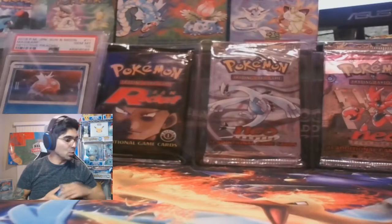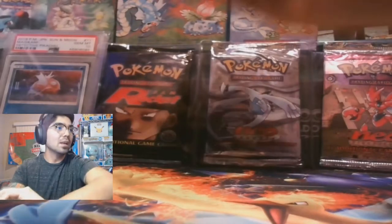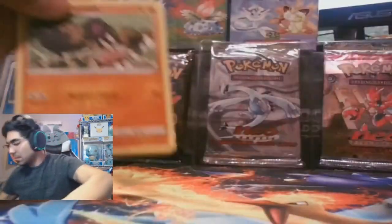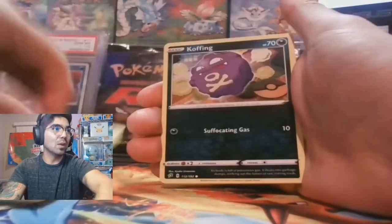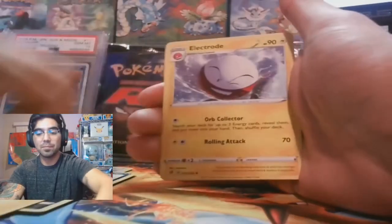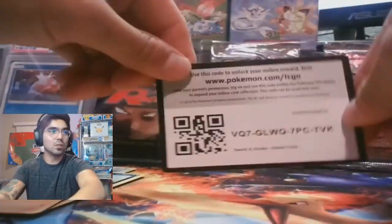Guys, we have a lot of packs here to open today so pardon me if I seem a little rushed — it just happens. In my last video, which was a live stream, I did manage to pull the holographic Charizard from Evolutions. Boss's Orders — that's a nice hit, we'll set that aside. Curse Shovel, and there's a code card for y'all.